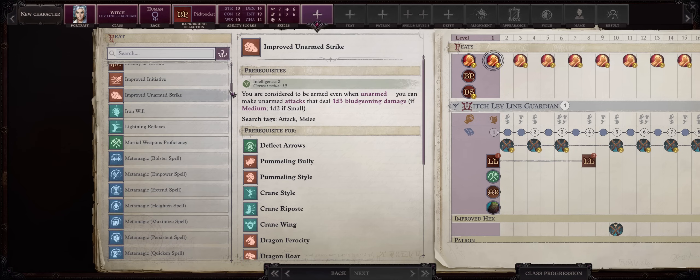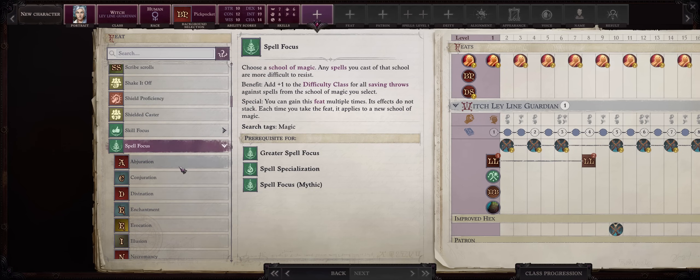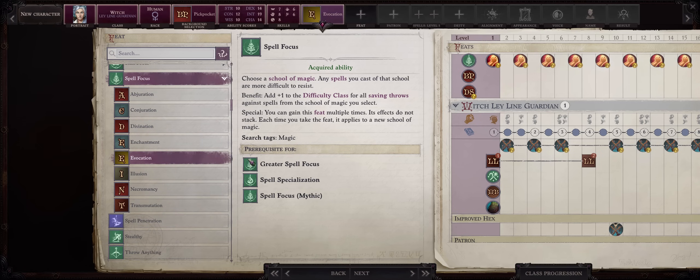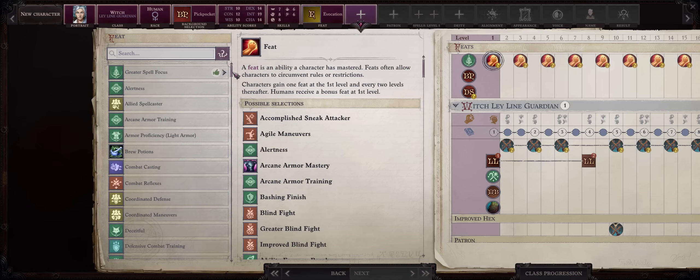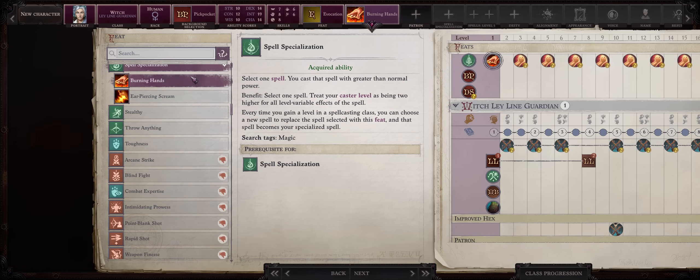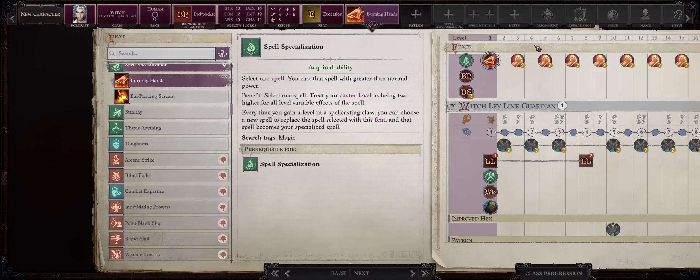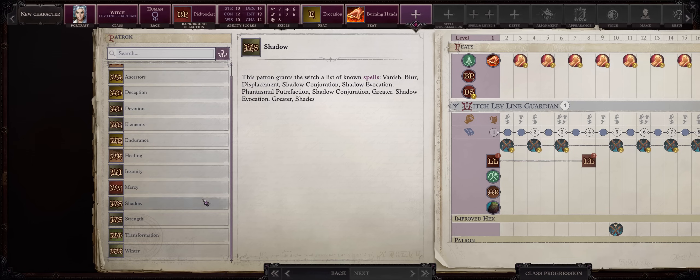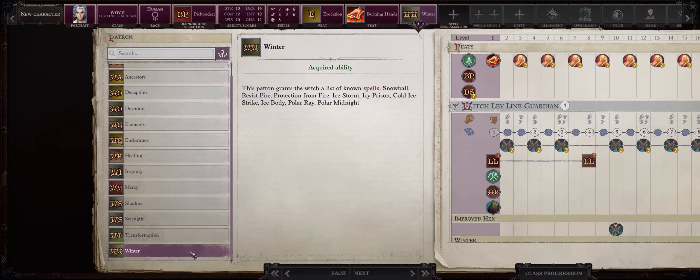Now for your level 1 feats, this is very important. We want first Spell Focus into Evocation, so that our spells deal full damage, and most of the damage spells you'll get are Evocation. For the second feat, Spell Specialization into Burning Hands. I know it's a fire spell, but it's the best area of effect early damage spell in the game, and as early as level 2 we'll fully convert it into cold damage anyways. For the patron, you have to pick Winter if you want to be a Winter Witch.